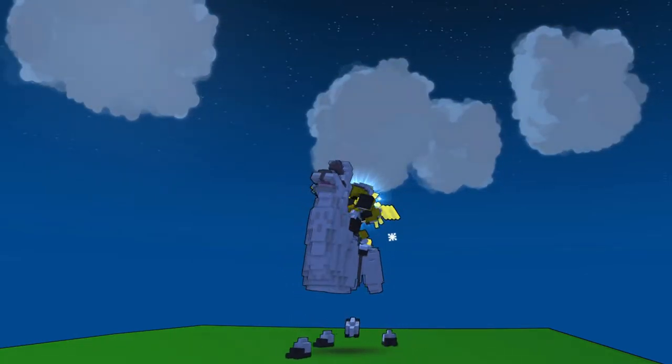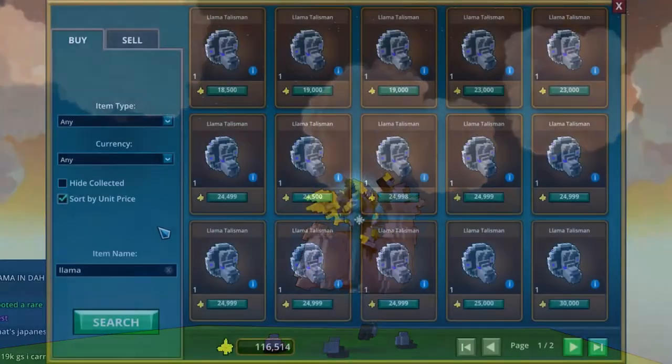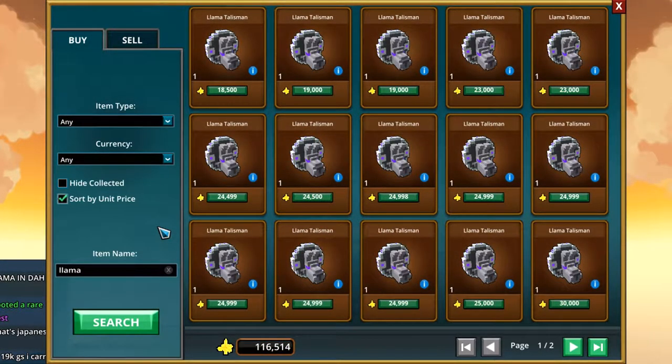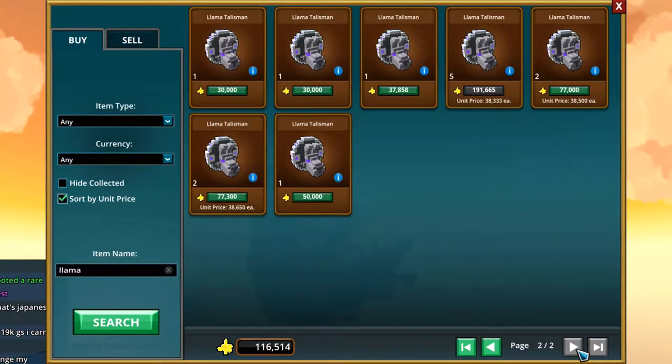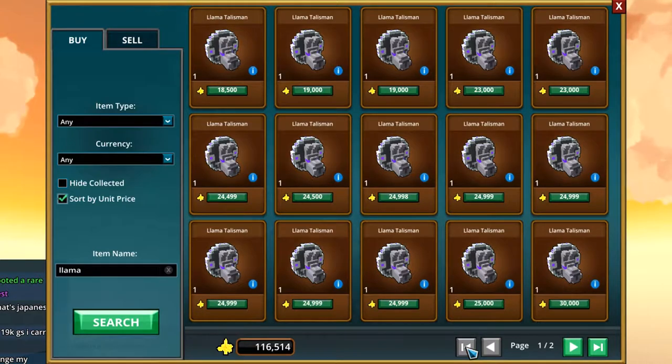Or if you are not lucky like me, buy them in the marketplace — they are pretty cheap now. Because when I crafted my first llama I paid 100,000 flux for it, and then they went to 50,000, 40,000, and now there are even 20,000 flux. While they are cheap, buy them and craft them.